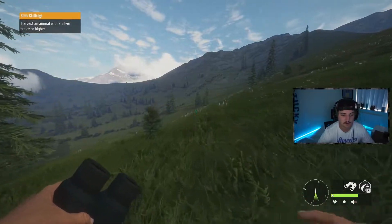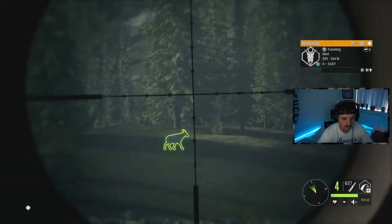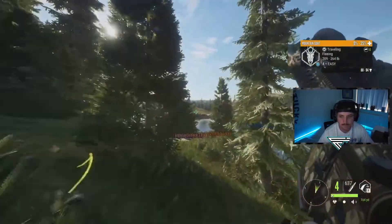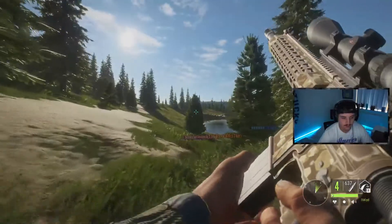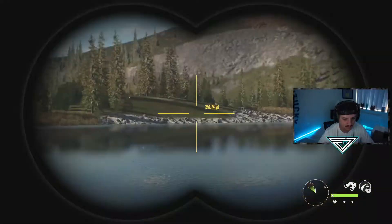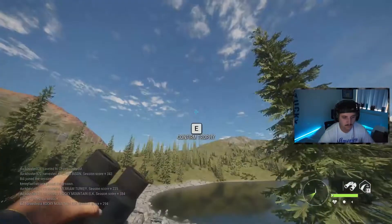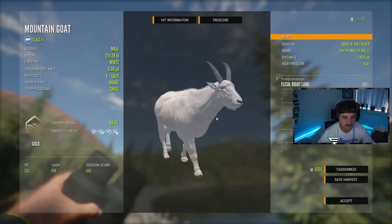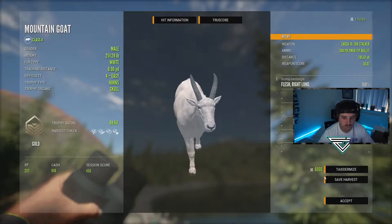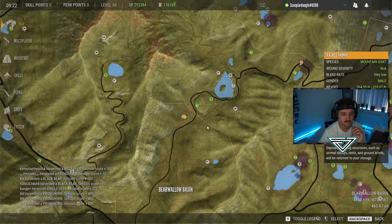We've got a nice level 4 mountain goat over here. Good shot — he went alert just as I spotted him, probably because of some mountain lions in the area. Here's our mountain goat — really nice, right? Long shot, good gold. It's actually in the middle of mule deer drink zone time, so I'm gonna come down to one of my favorite spots.